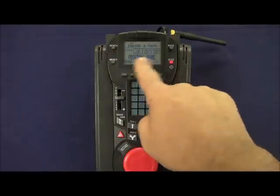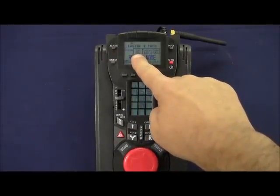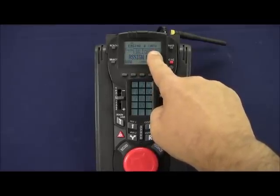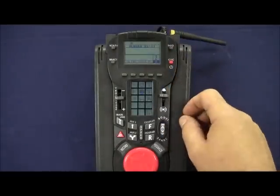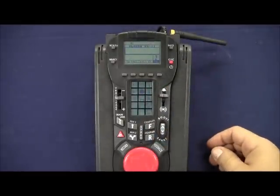What this has done is it's assigned our name — it's set our type to diesel, our control type to Legacy, and our sounds to Legacy rail sounds. To exit this menu we press info and the road number appears momentarily, as does Alaska RS-11 on the top of the remote.